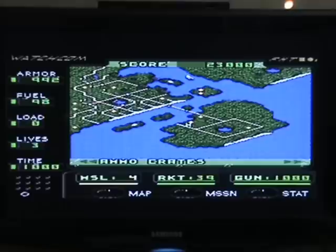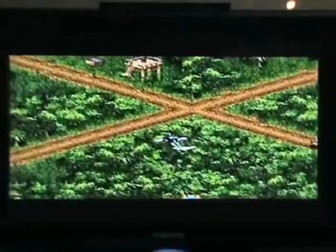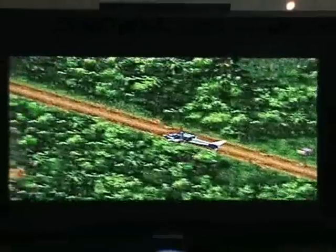On the left side, it actually tells me what my armour situation is — so if I'm about to die or not, how many lives I've got, what my fuel situation is, what my ammo is like, and what things I'm carrying as well. Your load is basically how many MIAs you can pick up, because you can only hold a few of them. On Desert Strike it was six, and I can't remember what it is on this one. You just have to basically drop them off at certain points.